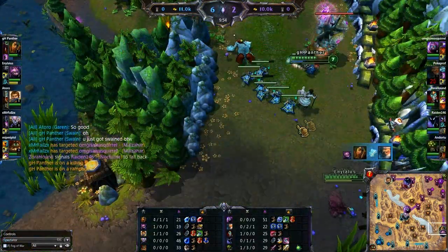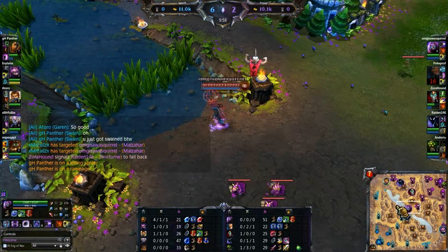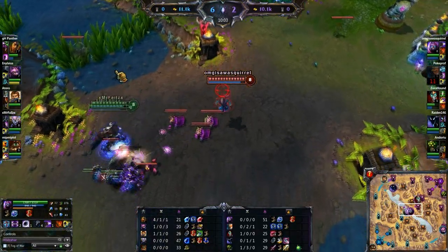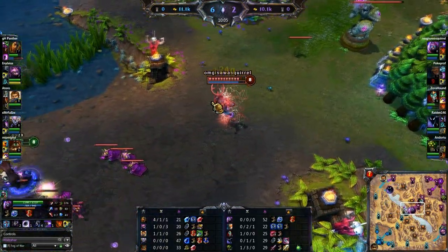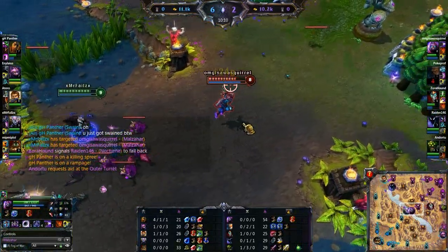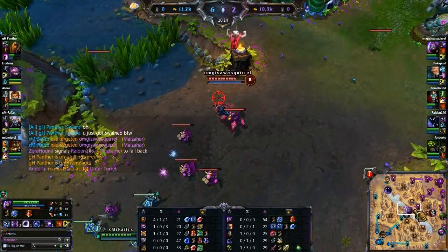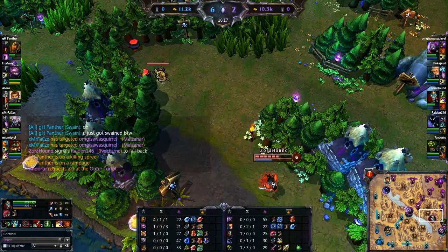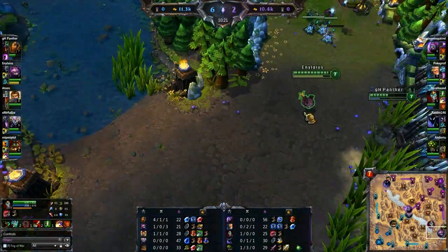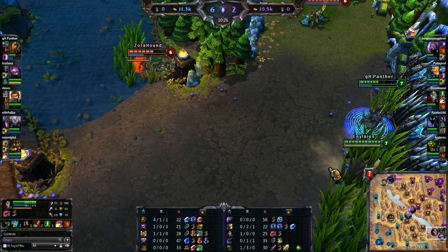GH Panther is on a rampage now, going out there just destroying that Nunu. Of course Malzahar putting a ward there in the top brush, making sure that Udyr does not come around for a gank. Although he does have Chalice which allows him to sustain. Zora should kill that creep though so the respawn starts happening. He's going to come bottom and try to go around - there is no ward, so they don't know he's coming. Putting a box in there to set up.